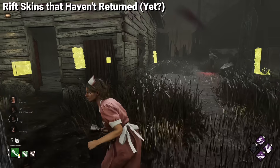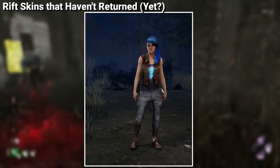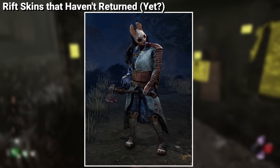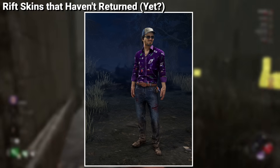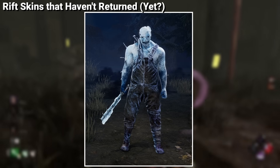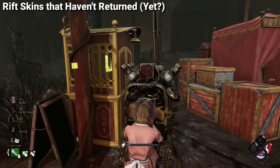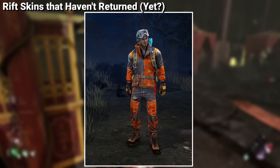The devs confirmed that past rift outfits will return to the store, but this did not apply to all cosmetics, as it's been almost five years for some of them and they haven't returned. All the cosmetics you see on screen have not returned and apparently won't return to the store at any point, but the vast majority of them are just recolors or single pieces from an outfit. There are two cosmetics that are completely unique which have not returned to the store even as a recolor — Claudette Morel's Montreal Chill Outfit and Felix's Mountain Scout Outfit. We don't know if these will be coming back anytime soon.